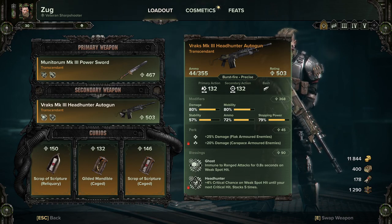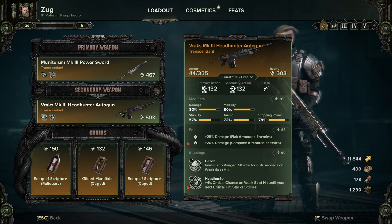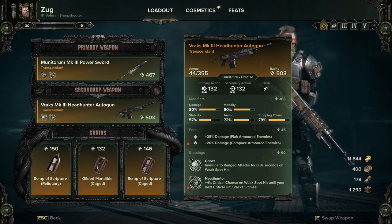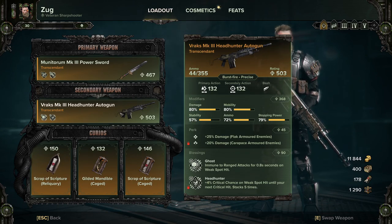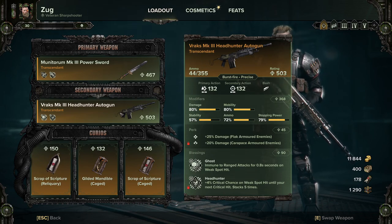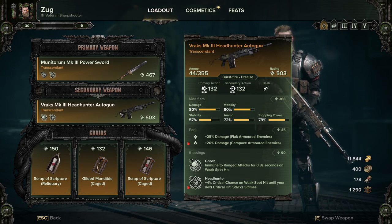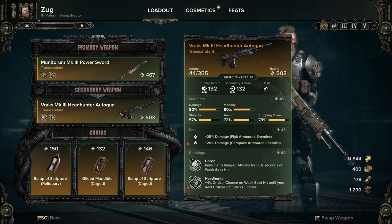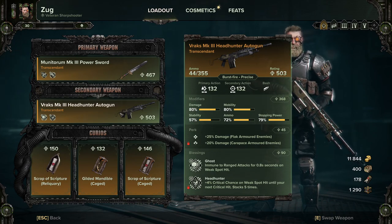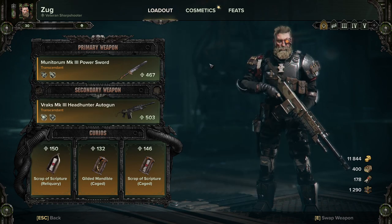Blessings-wise, Ghost is pretty much my go-to — immunity to ranged attacks for 0.8 seconds on weak spot hit. You're going to be aiming for the face anyway, so this just gives you a bit more survivability. And Headhunter — I don't usually go with it, but it was the one I decided to keep. Plus 4% crit chance on weak spot hit until your next crit. You're mostly aiming for the head anyway, so this keeps your crit rolling, especially if you're not going for a high crit build.